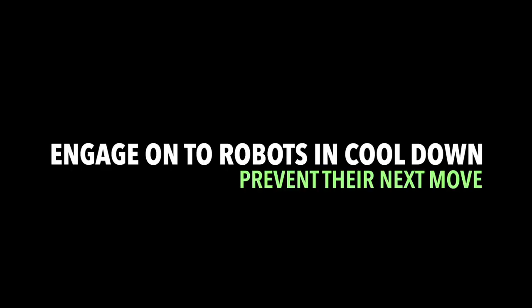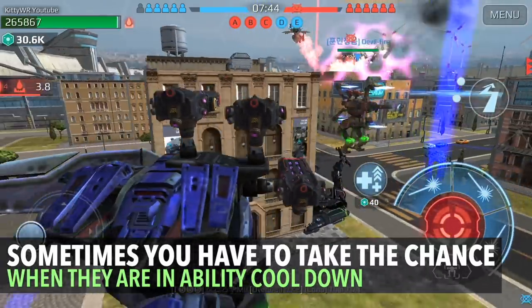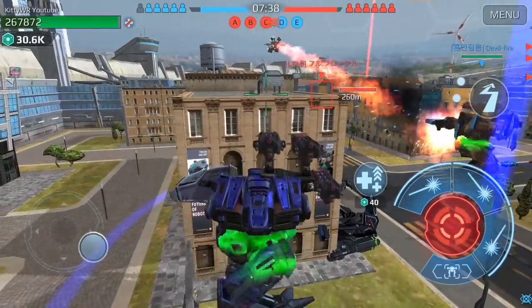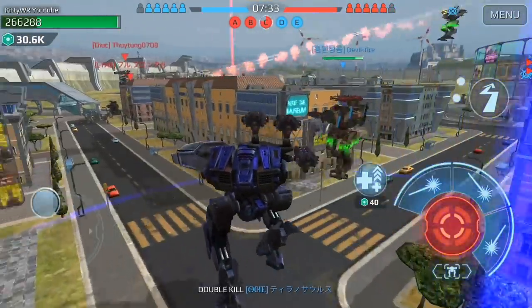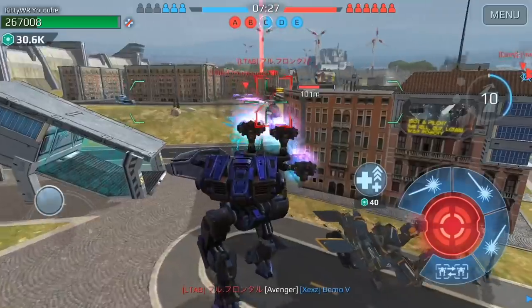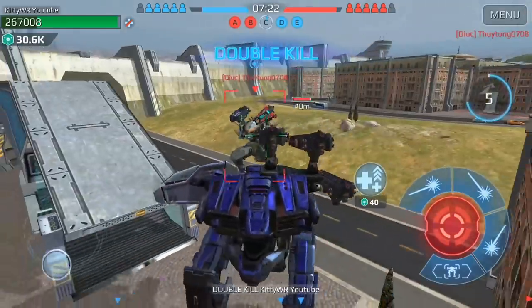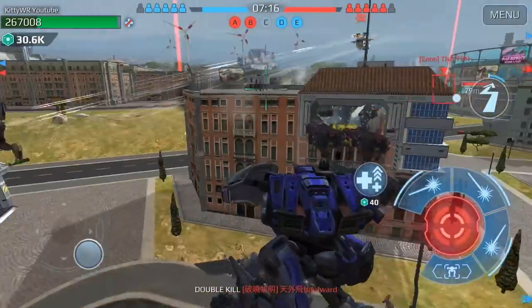Engage robots in cooldown — that is ultimately to prevent their next move. Having your beacon capped while you're defending around it, for example here you see two Ao Joons using their ability to attack. Now both are in cooldown and hiding close, about just over 200 meters away. Sometimes you do have to take the risk. To prevent the next wave of ability use, I try to damage them as much as possible but not overreach so I lose my bot. I'll play conservative and move back into my cover.